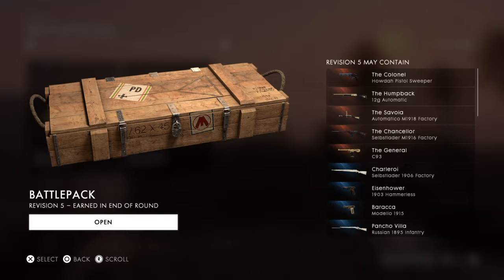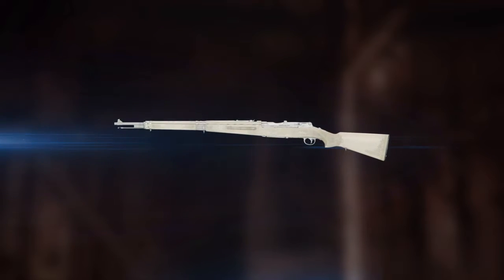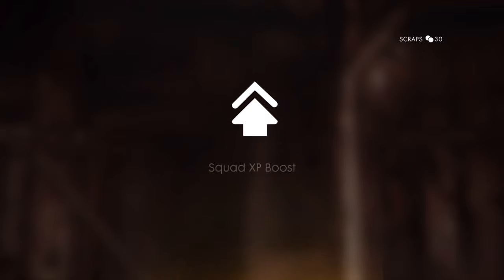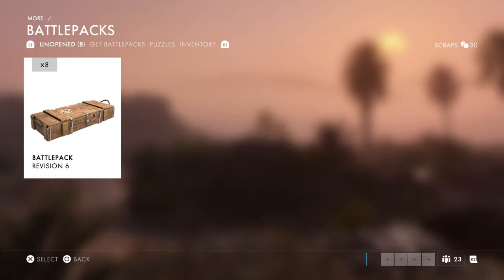I do not think I have any of the Legendaries. We got a special one — that thing's like bone white. Definitely take that. Are you kidding me? I got another Squad XP boost — Legendary? Yeah. All right, now we're on to the fresh revision 6s.